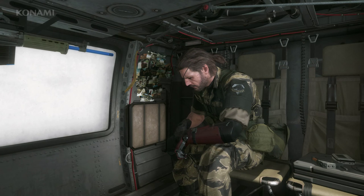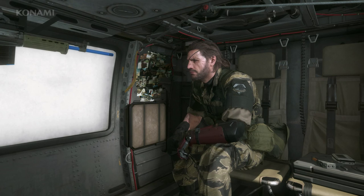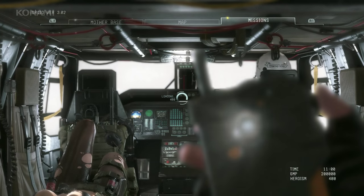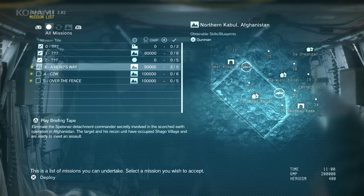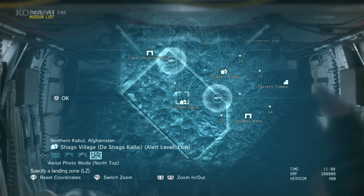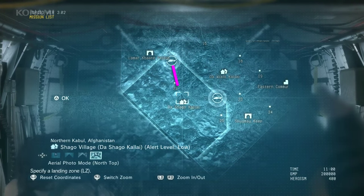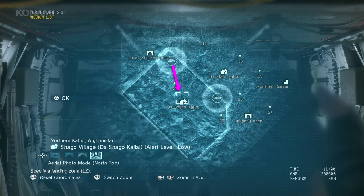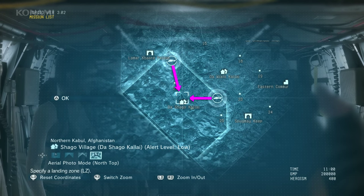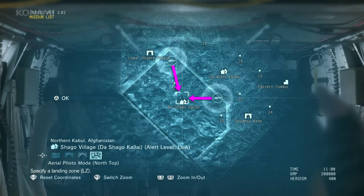So here we are in our ACC once again, and we have Quiet as our buddy. Today we'll jump into the same mission, 'A Hero's Way,' and show a different approach. Last time we approached from the north; this time we'll try approaching from the east and show you a different way that we can tackle this mission.